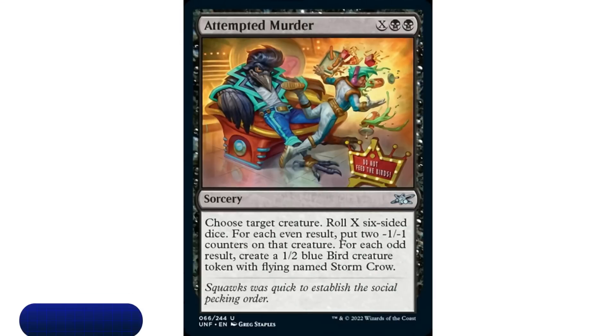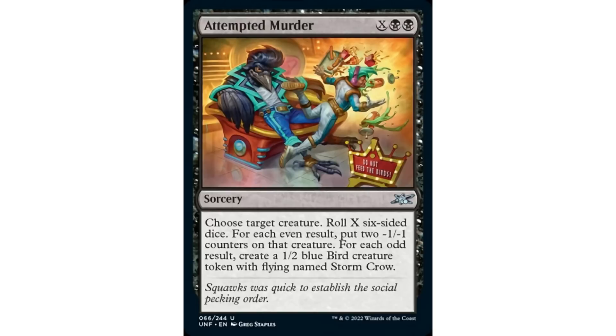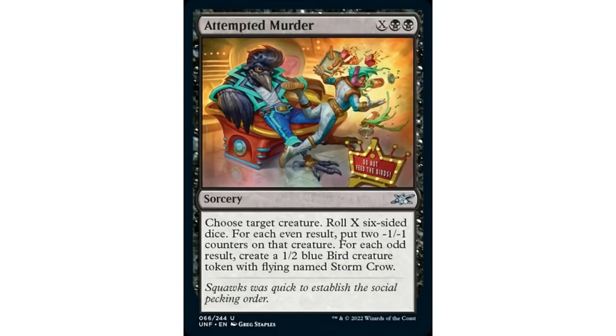Coming in at number 10 is Attempted Murder, one of the most clever names from this set - it's a play on words. Attempted Murder is X black black sorcery: choose target creature, roll X six-sided dice. For each even result, put two -1/-1 counters on that creature. For each odd result, create a 1/2 blue Bird creature token with flying named Storm Crow.